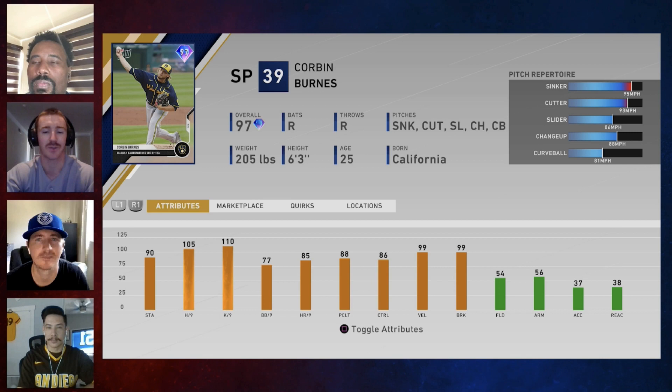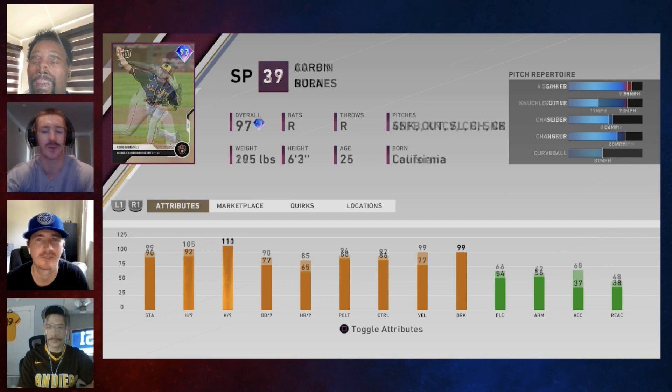Next up, a lot of pitchers you're going to see. Corbin Burnes — been a big surprise for the Brewers. Him and Devin Williams, two standout pitchers. Burns has a really good repertoire: sinker, cutter, slider, changeup, curveball. I like it, I do appreciate it. 105 on the H/9, 110 on the K/9, 77 BB/9, 99 overall break, 86 overall control. Really good pitcher. Only 90 stamina so he's not going to pitch too deep, but I do like the looks of that one.